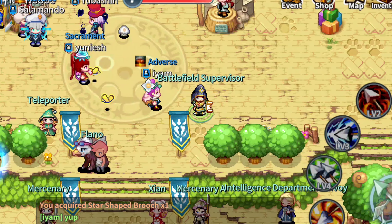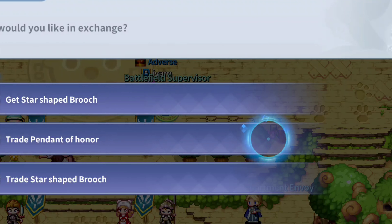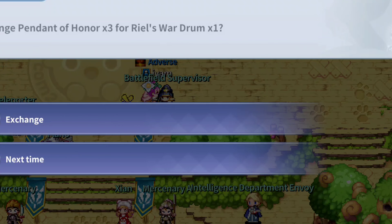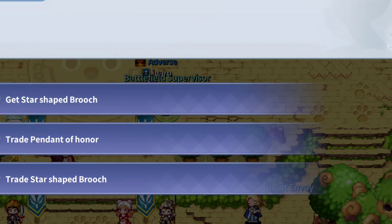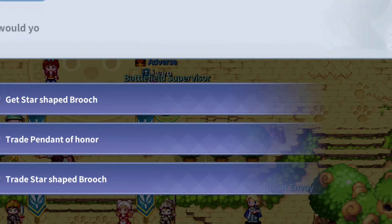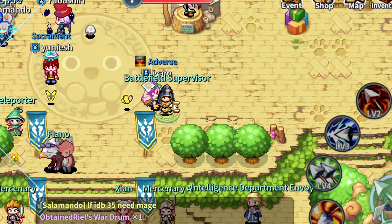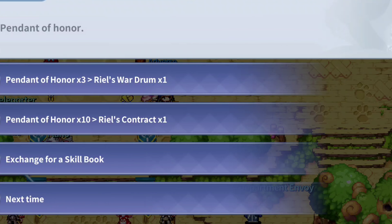We're going to do the collection with the new rewards. You trade your Penance of Honor to get Riel's War Gem — it takes three per trade. There's a random chance of getting the memo, and you need two of those for the collection. You also need two of the Riel Contract, which is the second item, so I'll take the stack since it's 10 and 10.